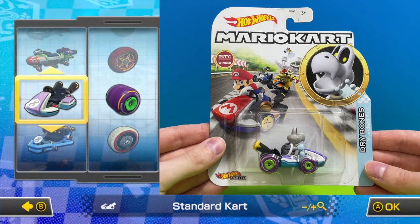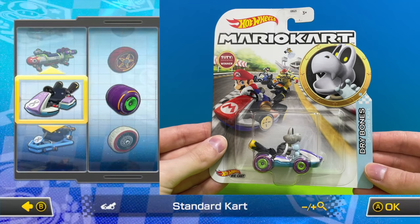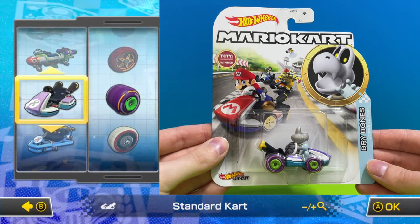Up next we have a very neat character, it is Dry Bones driving the standard go kart with purple cyber slick wheels.